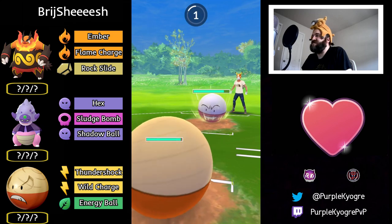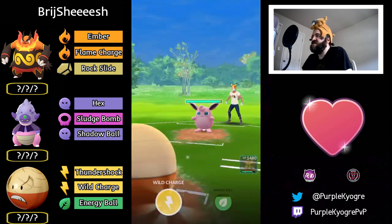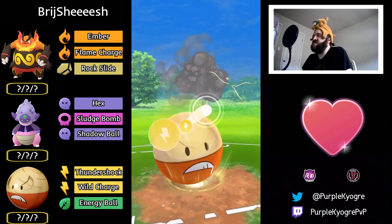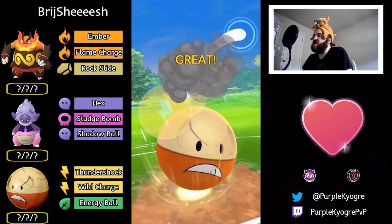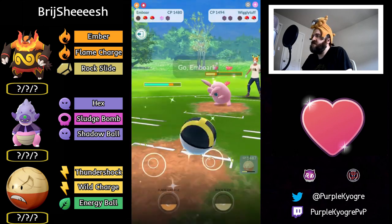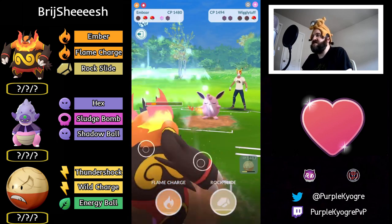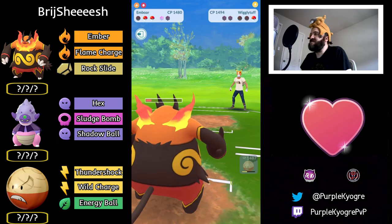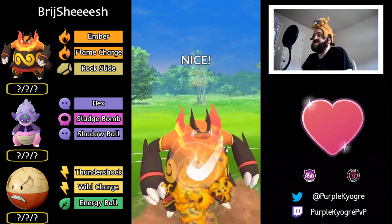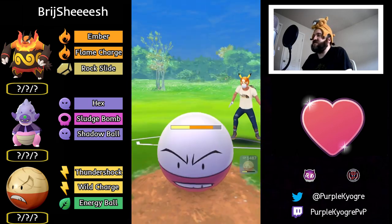Taking a Foul Play — neutral, doesn't do that much. Wigglytuff coming in, Wild Charge — switch out. Can Emboar Ember down? I think you can — it was close, Emboar is really squishy, but able to do it. Out comes Flame Charge — if the opponent had Hisuian Electrode this would be super effective, but it's neutral. Still does a lot of damage.